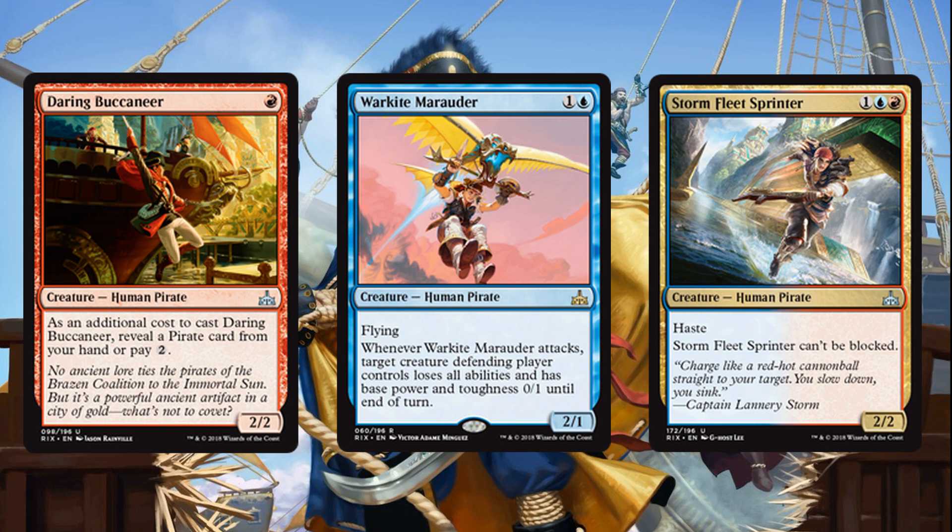Daring Buccaneer is always a 1-mana 2/2, and when he's top-decked while you have no cards in hand, it's not that consequential that he costs 3 mana. War Kite Marauder turns your opponent's best creature, whether early or late in the game, into a useless 0/1 ability-less chump blocker — a very strong effect on a 2-drop. Storm Fleet Sprinter is just what the deck needs: a haste 3-drop that's unblockable and really puts your opponent on their back heel, and gets broken when you have one of our Pirate Lords out.